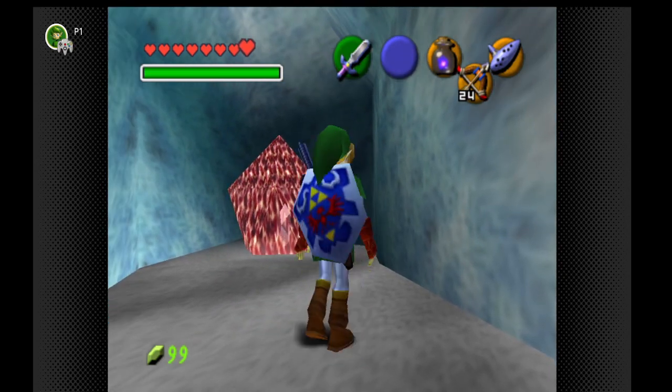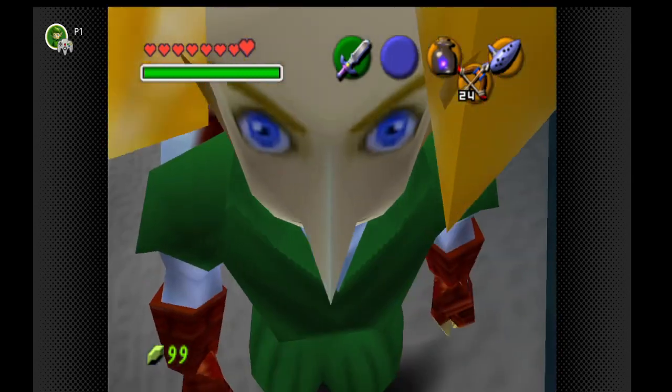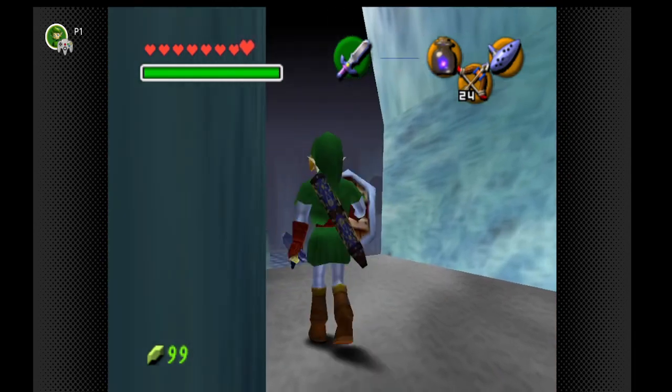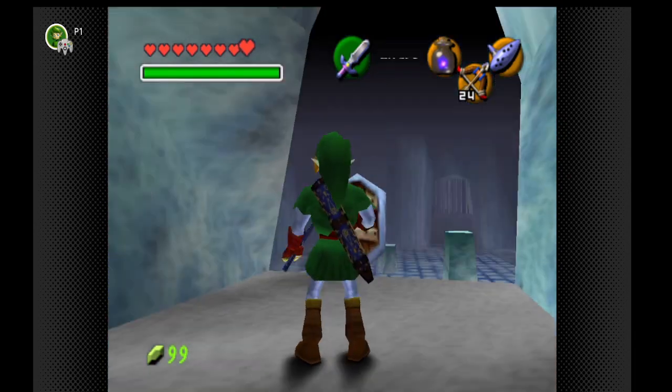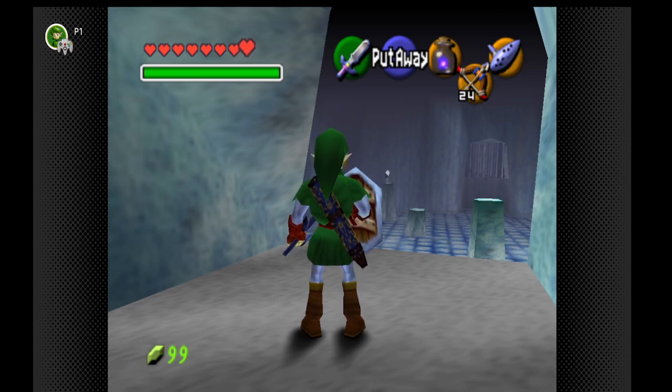Now if you don't have blue fire and you want to get this rupee, come up to the right side, line yourself up with your target, get your sword out and do a jump attack. Boop! And you can easily get the rupee without using blue fire. So it might save you some time in the randomizers or in the game in general.